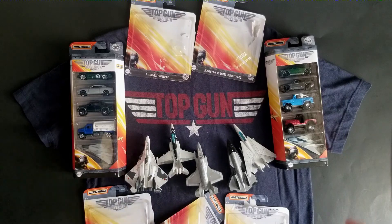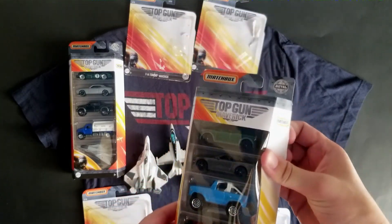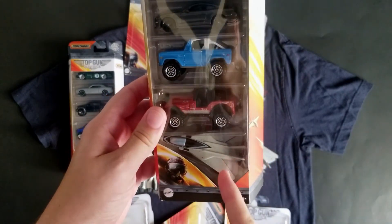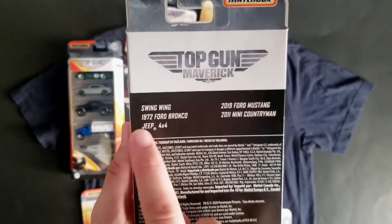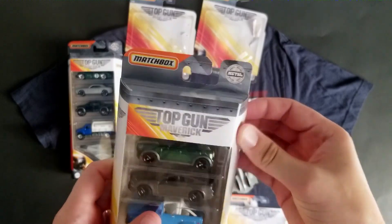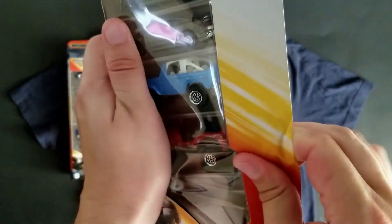Let's get to the five packs. I'm going to open that one last because it has some awesome cars in it. This one has a Hero plane — or at least it's probably modeled after the F-14 because I think the wings sweep on this one. On the back, it tells you what it has: a swing wing, a 1972 Ford Bronco, a Jeep 4x4, a 2019 Ford Mustang, and a 2011 Mini Countryman. Again, the Maverick packaging is phenomenal — you can almost buy it just for the package, it's so cool.